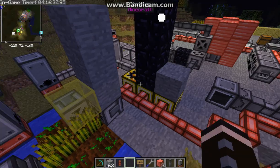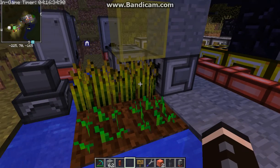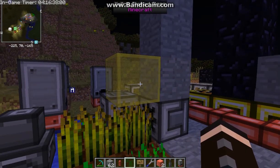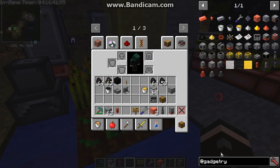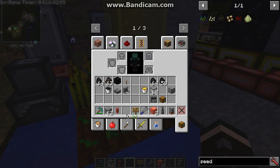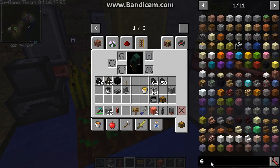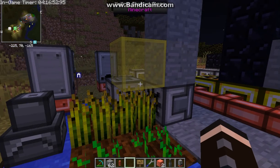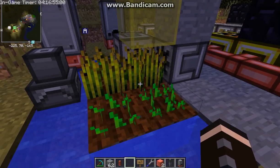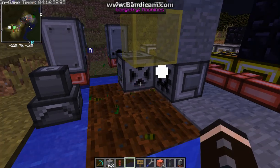I've got a farm set up here where I've got bone meal on this. I couldn't get the block breaker working even where that yellow stained glass is, or over there. The bone meal dispenser will be working but I can't actually break the plants from the top or from the side — I thought it might hit the hitbox of the plants but it seems unlikely.